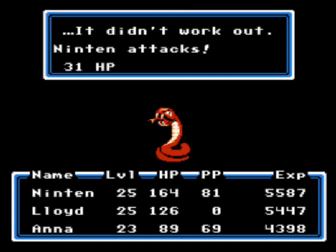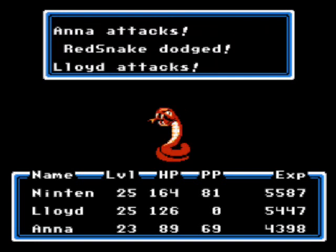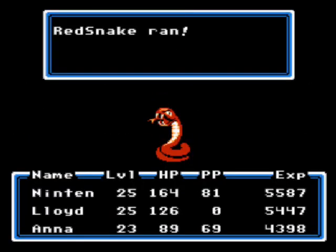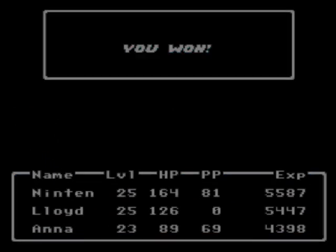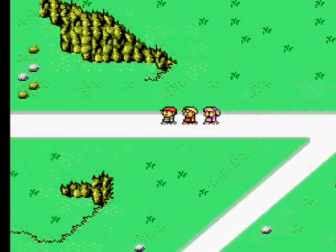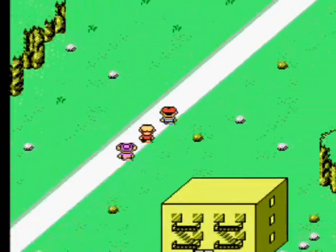Oh I hope this red snake doesn't run away before I get to kill it because I really need some good decent experience. And I guarantee it's going to run away on this turn though. Yeah, for frick's sake. And I told myself in the last video to use PK Beam when you get the opportunity and I still didn't take my own advice in that situation.